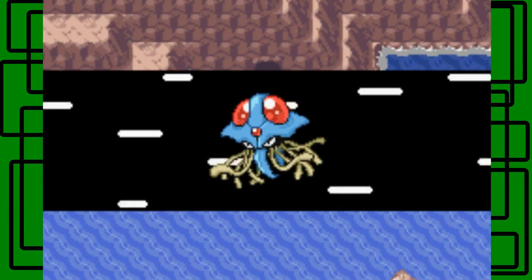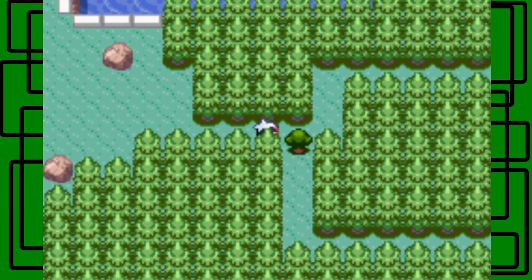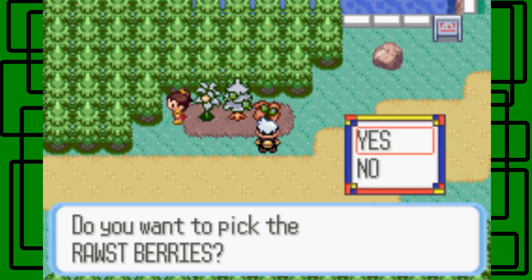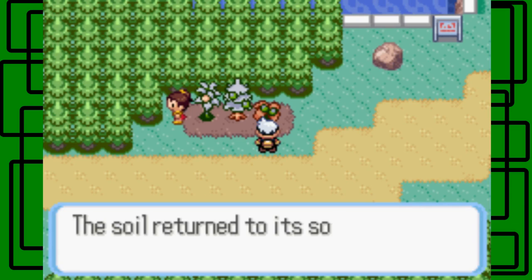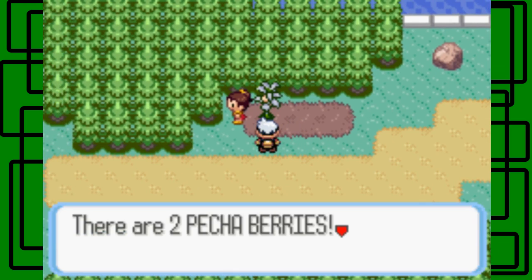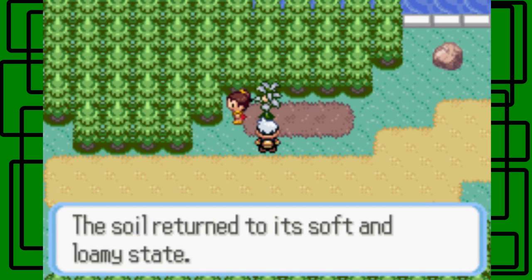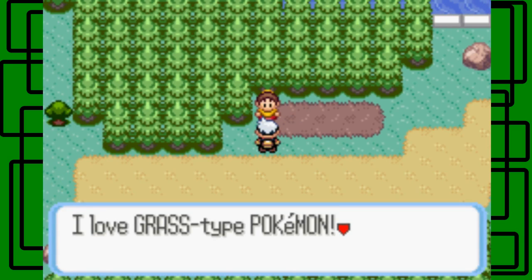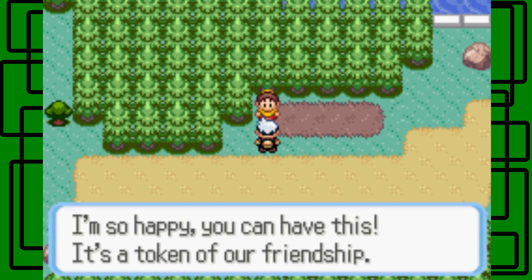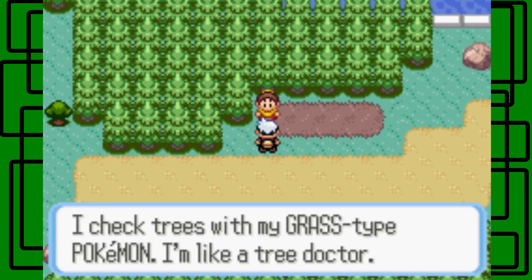The next route is right across from Mount Pyre. It's an optional route — you don't have to go through here to progress the game, it's just nice to have. If you use Cut right here, you can battle a Psychic and get an item. There are berry trees: two Pecha Berries which cure poison, Razz Berries which cure burn, and Sitrus Berries which restore 30 HP. This girl gives you TM19 Giga Drain if you have a Grass type Pokémon — she says 'I love Grass type Pokémon, do you have any?' It's a token of friendship. I was right, it's TM19!